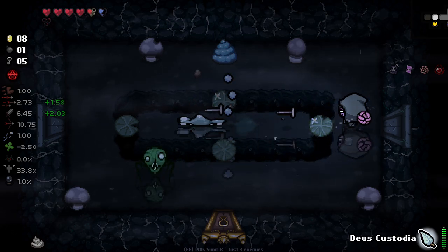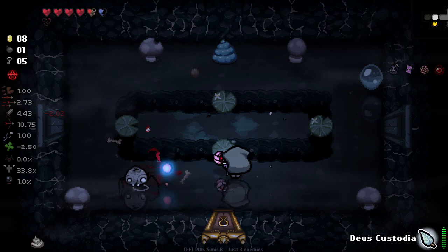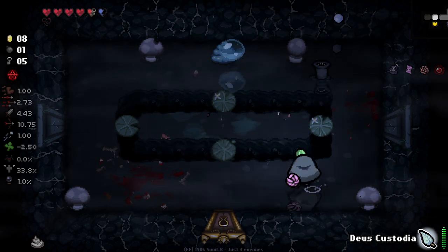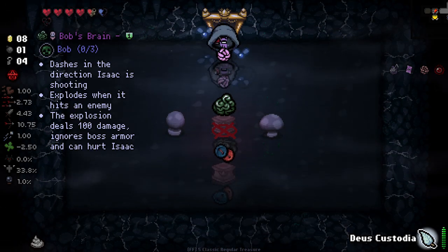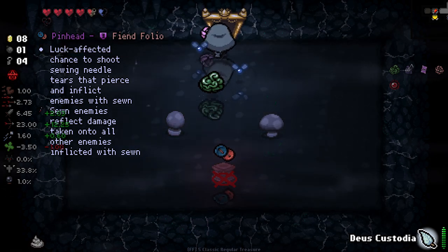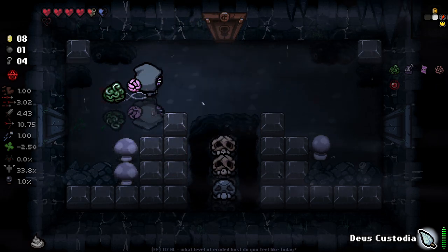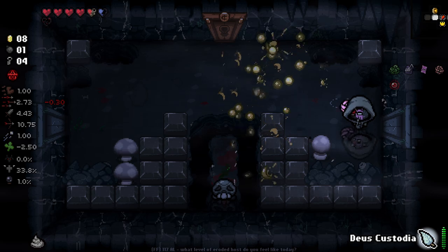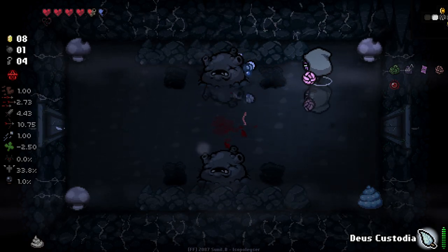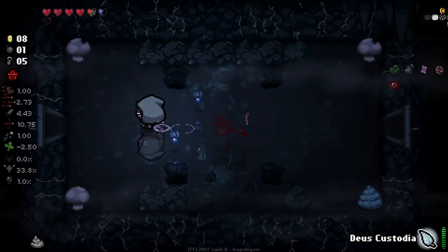Here's our item room. Oh god, there's two of them. Oh my god, this room's so long. Bugger shot in there. Nice. And we get Bob's Brain, which I'm sure we'll end up keeping for ages, and Pinhead. Pinhead's worth keeping I think, but I'm going to quickly go and make sure I don't get a really good Angel deal first. I just don't want to miss a really good Angel deal that I'd want to lock in. It would really suck to not have Deus Custodia available if that happened.